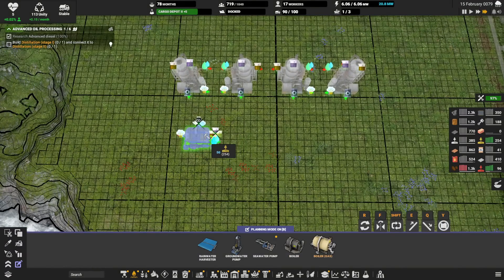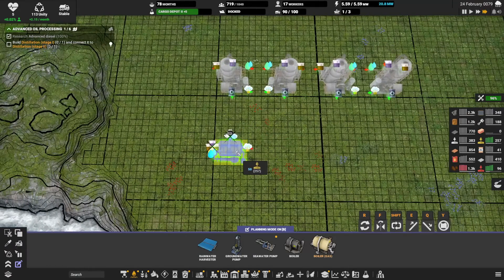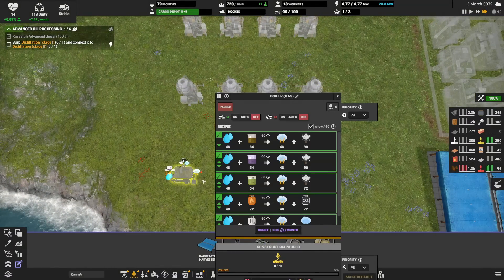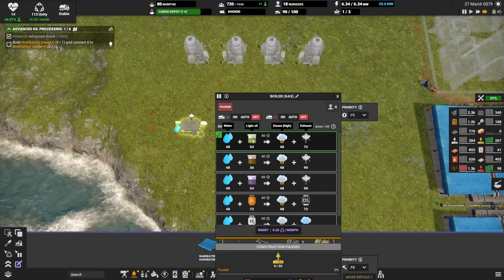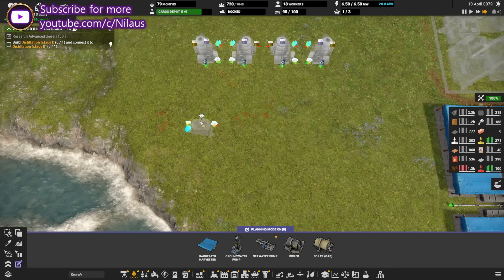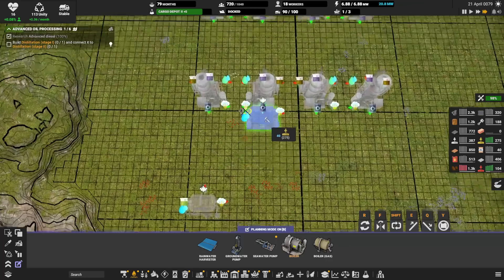We need to get some steam inbound — it's a bit of a double thing. On one hand we want to make it with gas, and if we do that it's going to use the light oil we get out here as a resource. If we have all of it running we'll have 48 light oil, and I only need 36 steam, so I can easily keep up. That means there'll be a slight surplus of light oil to deal with.